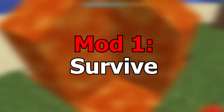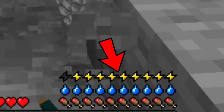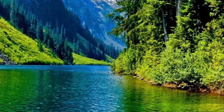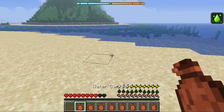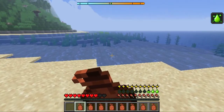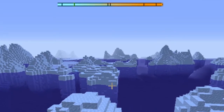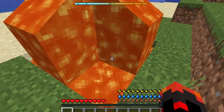The first mod is the Survive mod. It adds a thirst bar, a temperature bar, and a stamina bar. In real life, you can get thirsty, and so this mod adds a thirst bar where you have to manage your thirst and you have to drink water. It also adds a temperature bar, which you have to manage your temperature, because in real life you can get hot and cold.